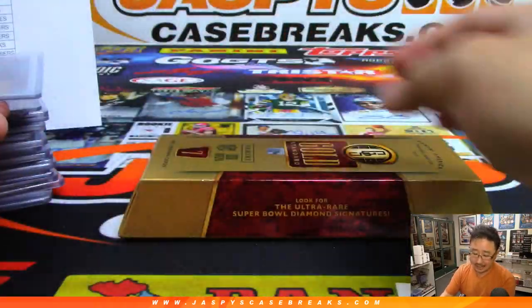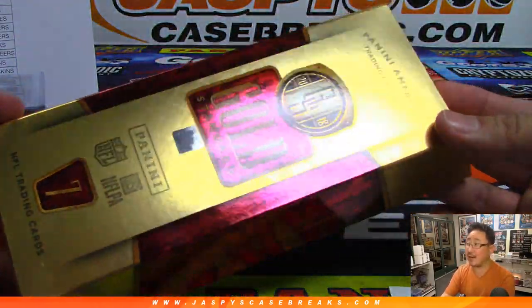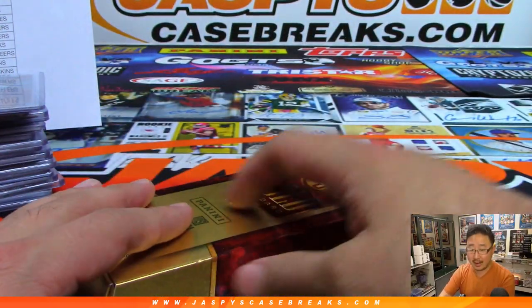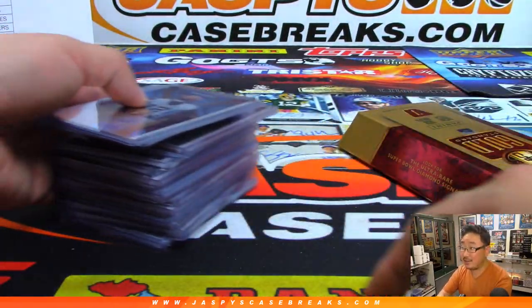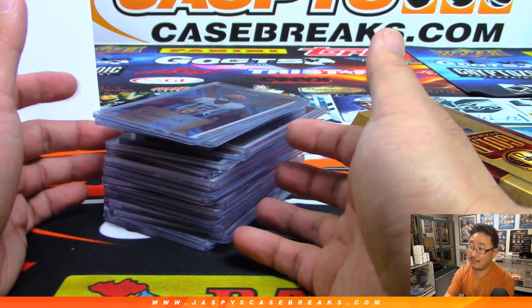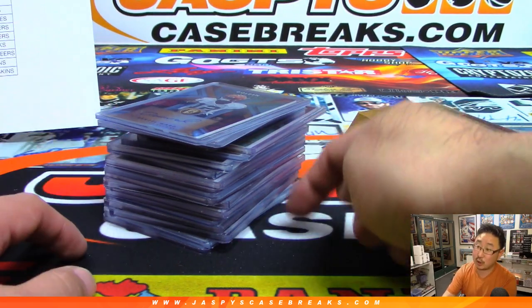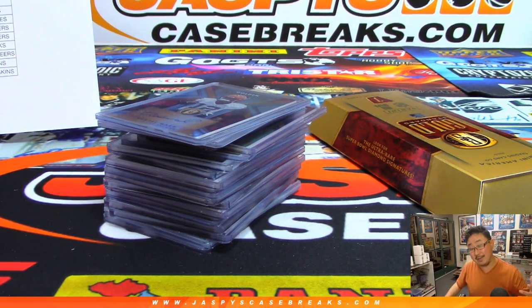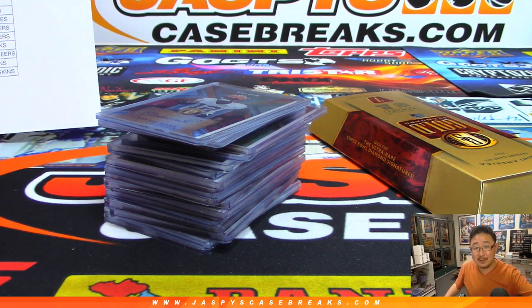And there you go, folks — a nice, quick four-box break of Gold Standard Football. The other two-thirds of the case are in the store right now. My advice: if you didn't see too much of a team in this first third of the case, who knows — they may be in the second third. Odds are a little bit better than that. Check it out at jazbeescasebreaks.com. We'll see you next time. Bye-bye.